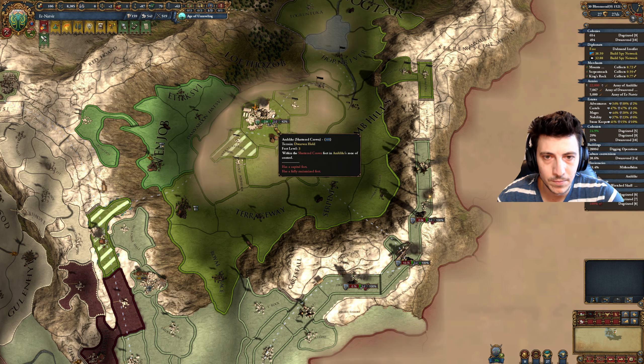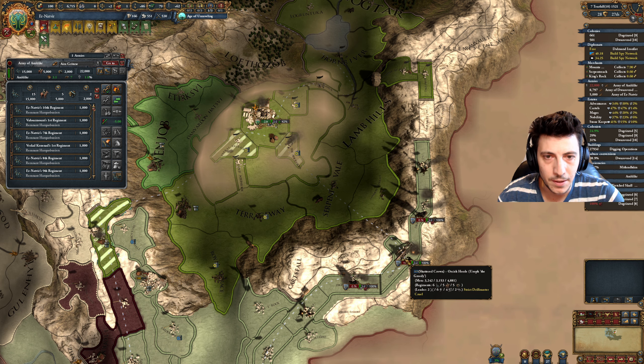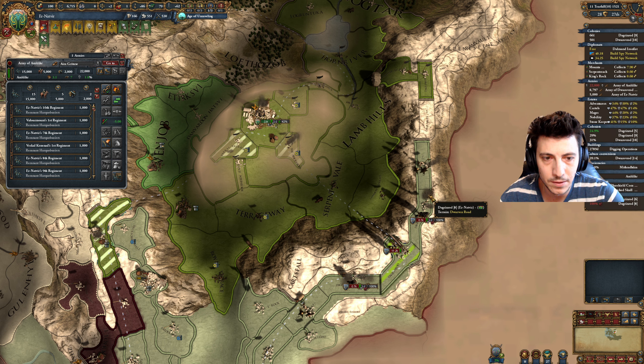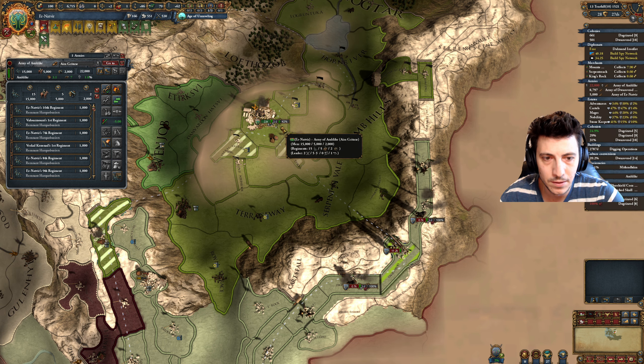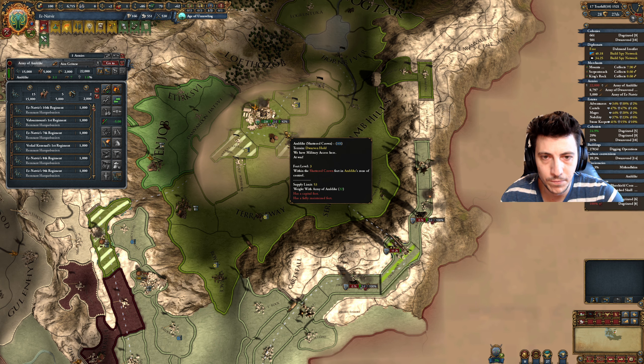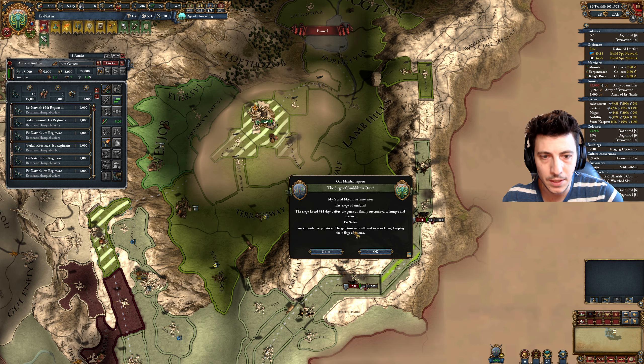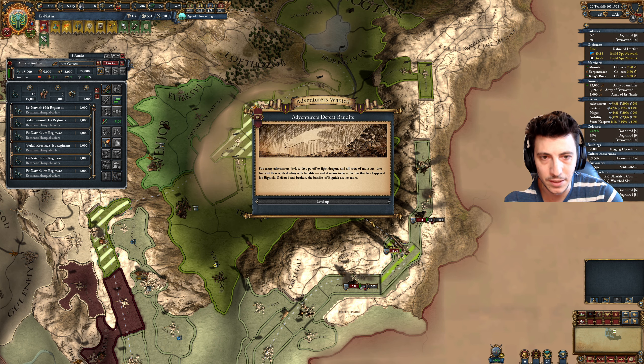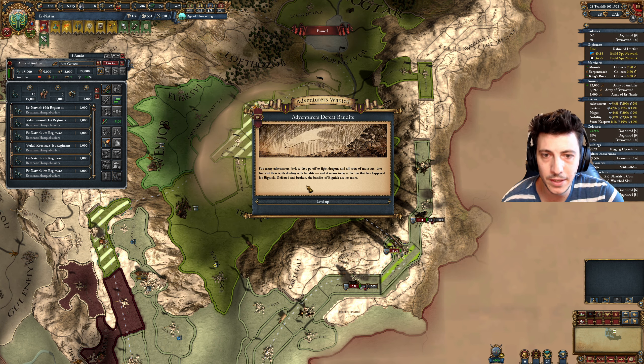Corruption is going down 7 a year. We are currently also digging out the hold of Erdnatvir. It is currently a level 1 surface hold and we're working to dig it out to a level 2. This one is still a level 1 hold as well.